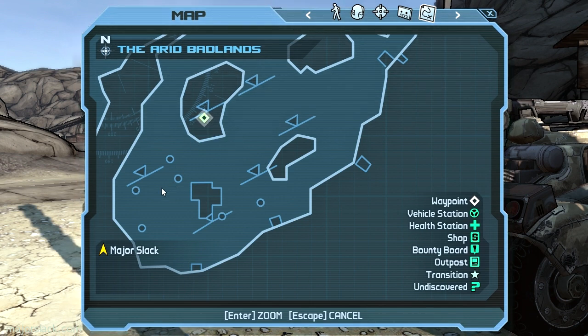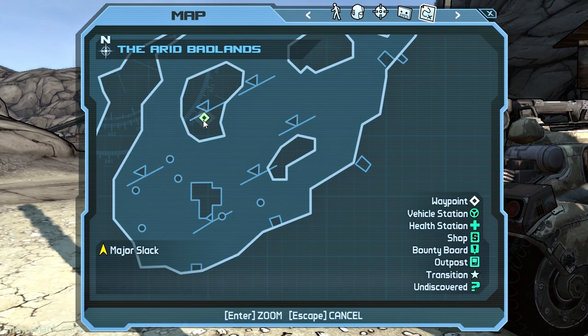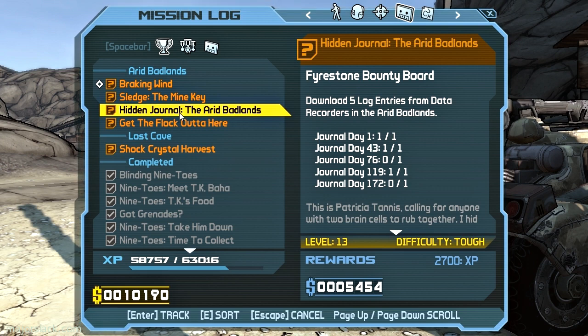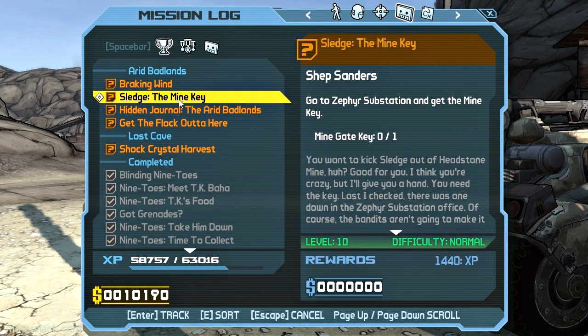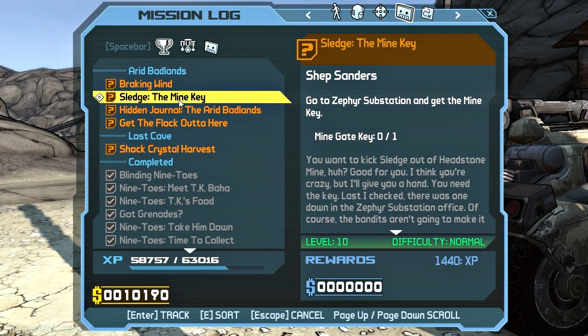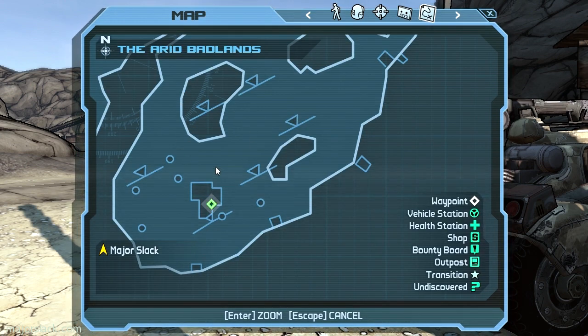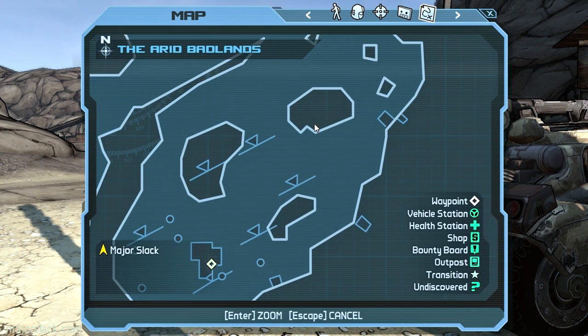There's one there, one there, one there. In that building there is one of Patricia Tannis's journals, and also Sledge's mine key is supposedly in there. We'll find out what happens when we get there. That's what's in that building. So a lot of stuff going on in this area — first stop is Rack City.